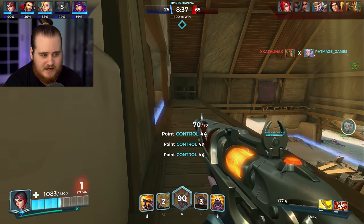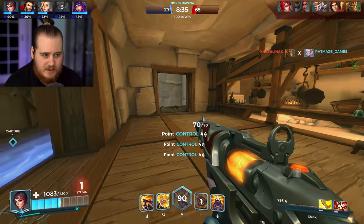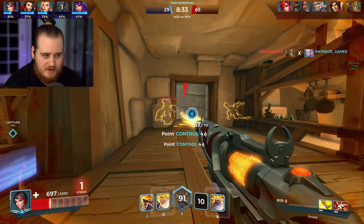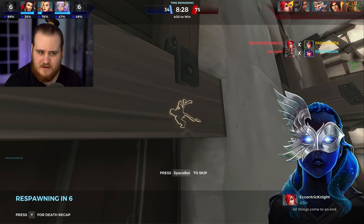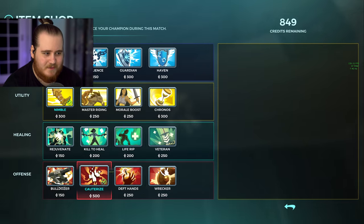Just going to sit here and try to heal from being out of combat. I had a mine at the door so there's somebody walking in — I guess it was Ash and we knocked her. Grover's also here. That knock didn't hit me somehow. I'm going to try and dip but I'm still dead — I feel like I could have lived there if I was a little bit faster.